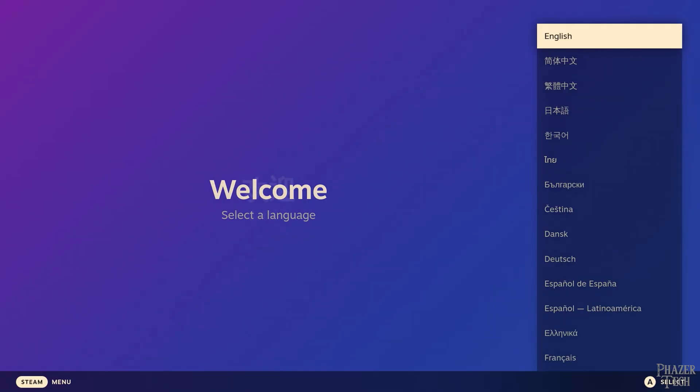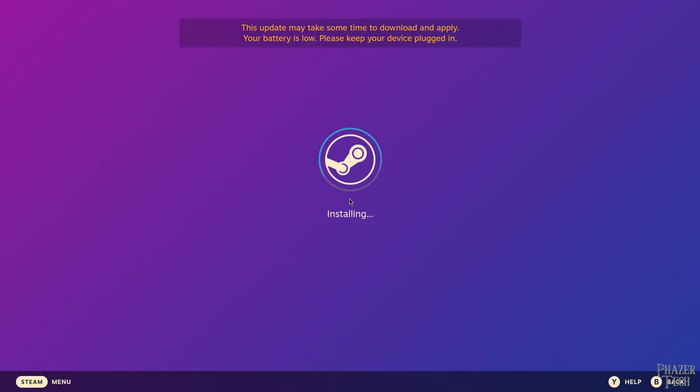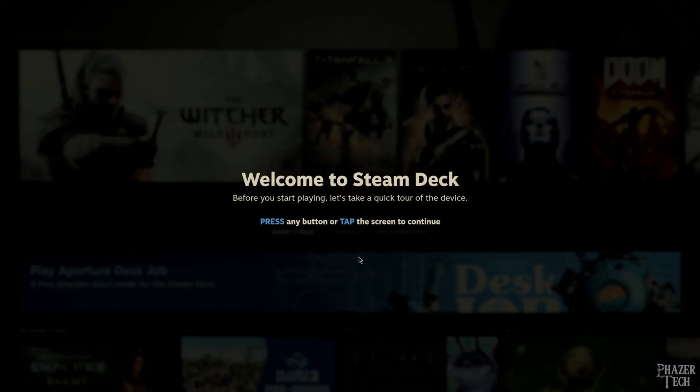The first time booting it'll take several minutes to set things up, and then you'll be taken to a screen where you can select your language. You'll need to use a keyboard until we're able to set up a controller through Bluetooth. Alternatively, you can also use a wired controller. If you're using a keyboard, press the arrow keys to move around and press enter to make a selection. Next, select your time zone, then the network connection you want to use, and then sign into your Steam account. After that, we're ready to start using Chimera OS.